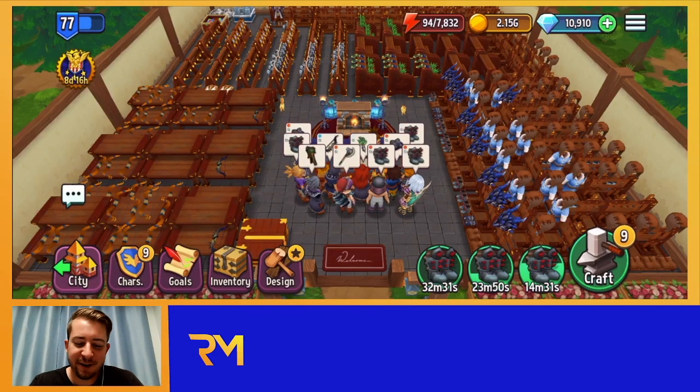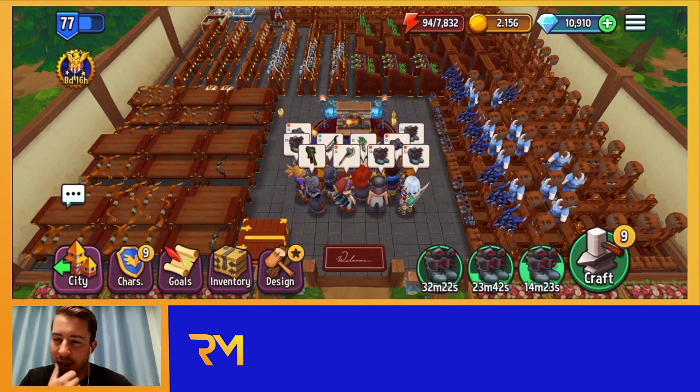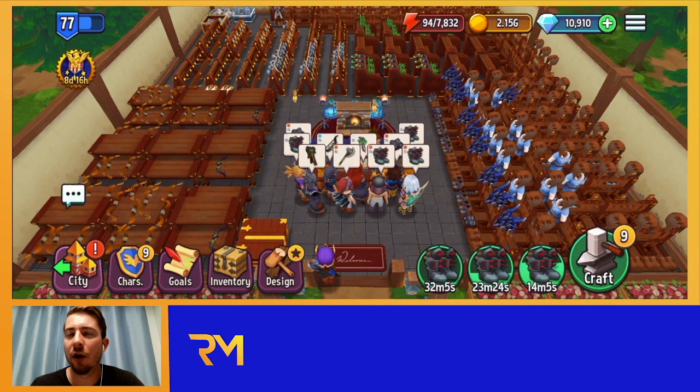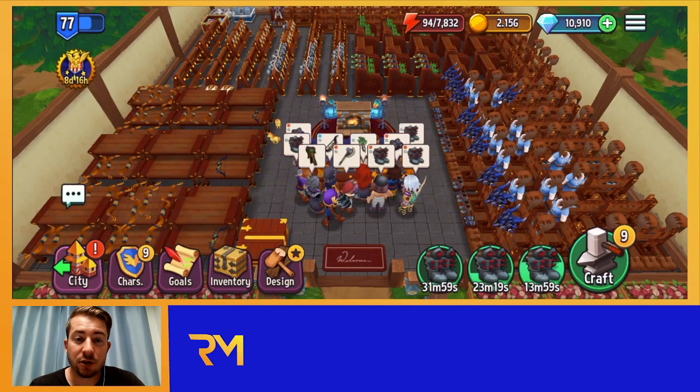Hey guys, how's it going? Rob Mods here. This is going to be part four of our beginner guides. If you haven't seen the other ones, go check them out — they talk a lot about shop layout, different resource types, and how to optimize different things. But today I want to talk specifically about events.